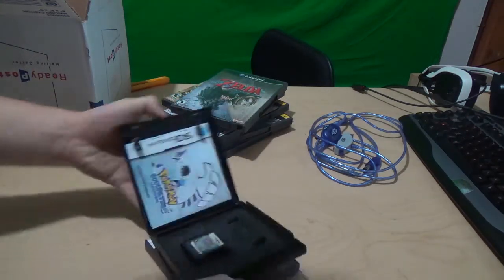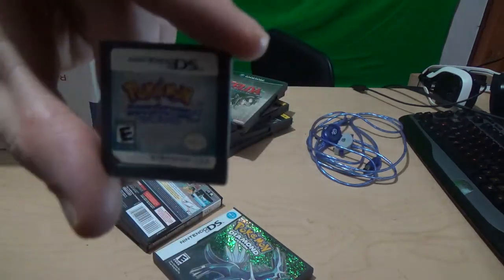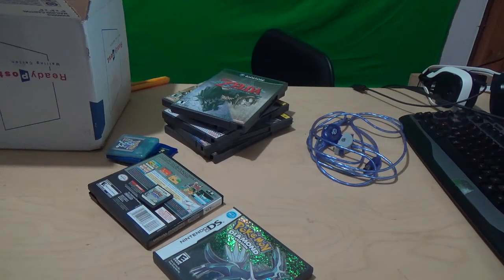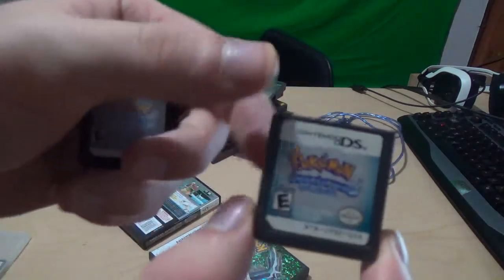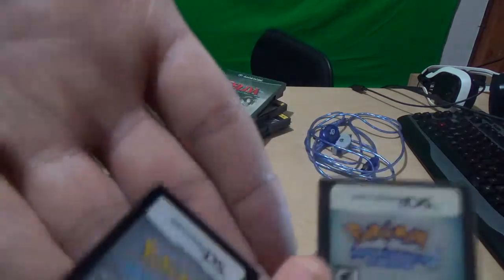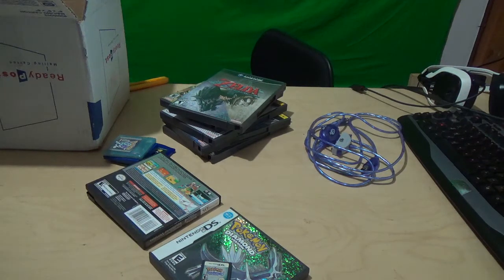Okay, Pokemon Soul Silver — ouch, that's gonna have to get returned. This is a fake copy. I've never actually owned a fake copy before, so here's what a fake one looks like versus a real one. The case is gray on the fake, whereas a real Soul Silver has a black case. Soul Silver and Heart Gold come in black cases — if you see them in gray cases, they are fake, regardless of what region they're from.